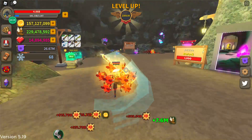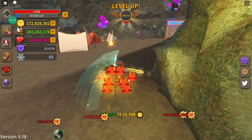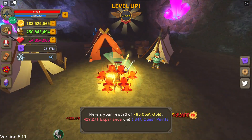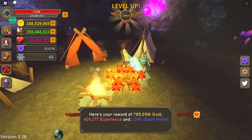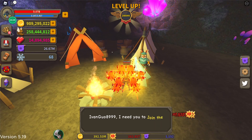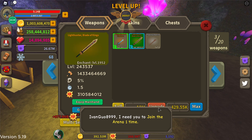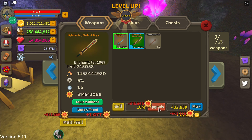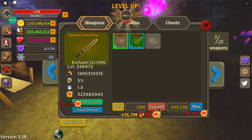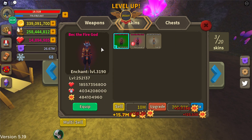Turn in a quest — and boom, 90 million. Find a trail... I wonder what level that is. Mass upgrade is very useful sometimes and sometimes it's not.